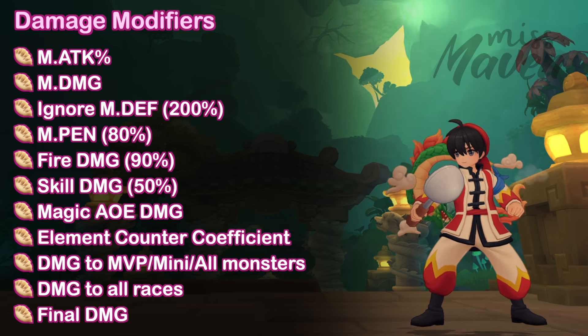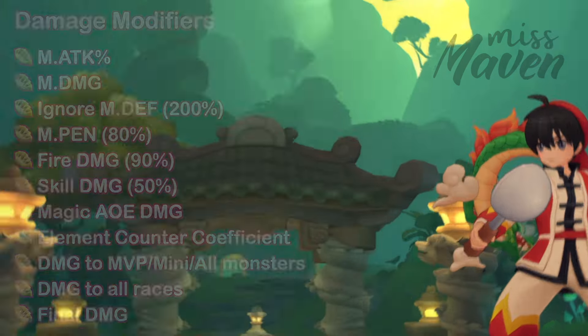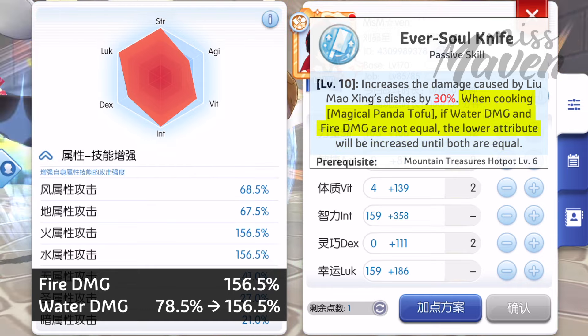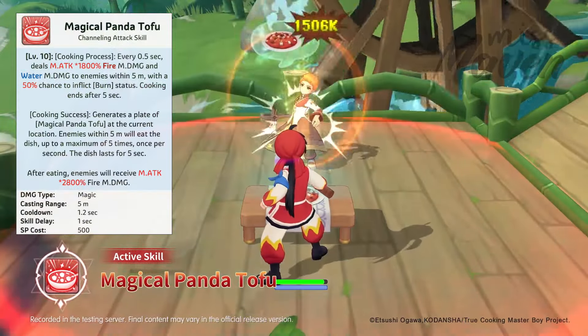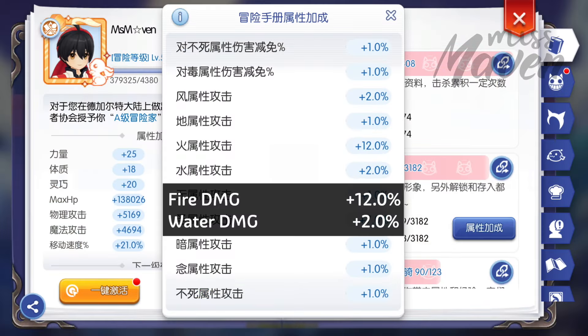It's preferred to focus on increasing fire damage rather than water damage for several reasons. First, when dealing damage using Magical Panda Tofu, your water damage will be temporarily adjusted to equal your fire damage. Second, the food left on the ground after cooking is successful inflicts fire damage. Third, the Acer Monument grants 15% fire damage with only 10% water damage. And fourth, there are more sources of fire damage in the adventure handbook, so it will be inherently higher than water damage.